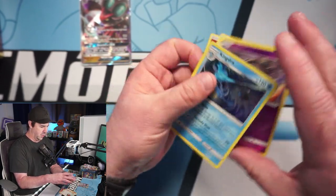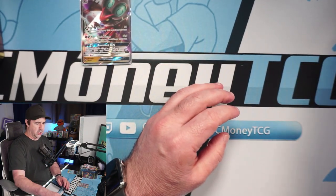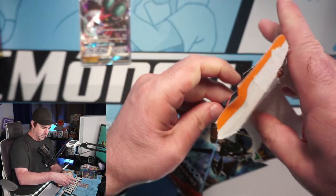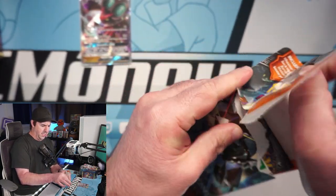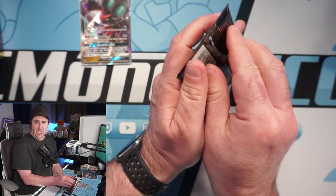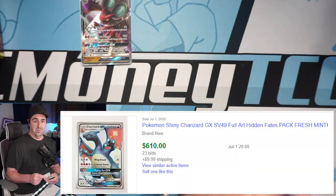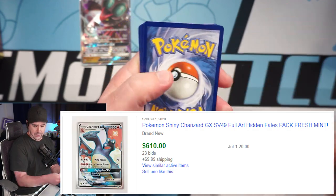It seems like a nice print run, which is way more than I was expecting, so I am extremely happy about that. We got a Dustox skull and a holographic Kingdra — not anything nuts, but we do have a chance for that very expensive rainbow Charizard today. The shiny Charizard from Hidden Fates is going for like 600 bucks right now.